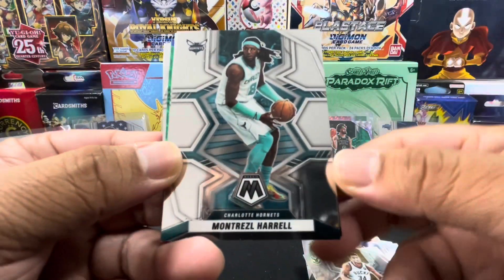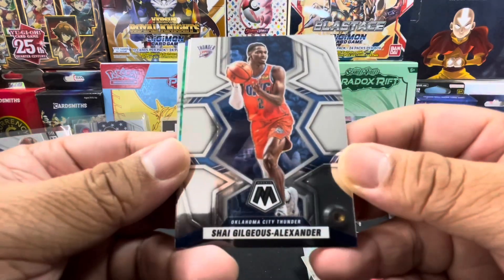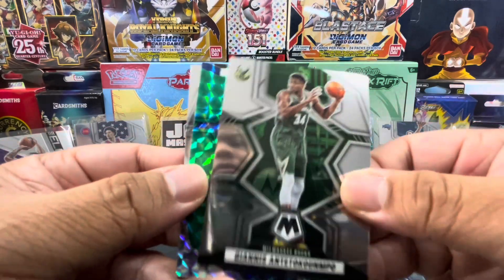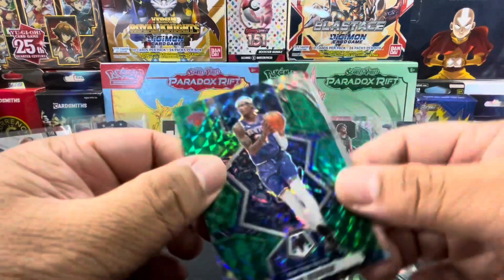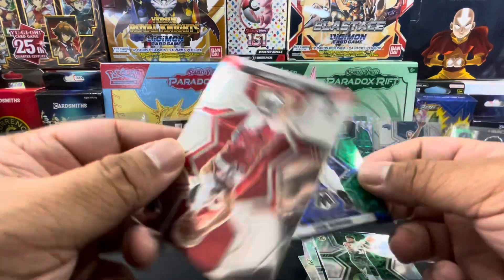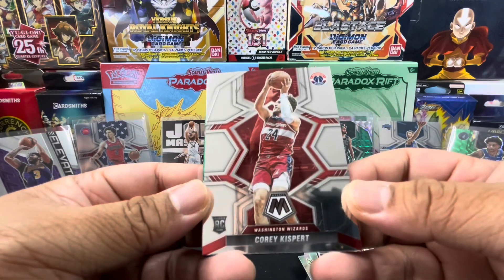Montrezl Harrell, Ricky Rubio, Shai Gilgeous-Alexander, Giannis Antetokounmpo. We have a green mosaic for Cam Reddish and a rookie card for Corey Kispert.